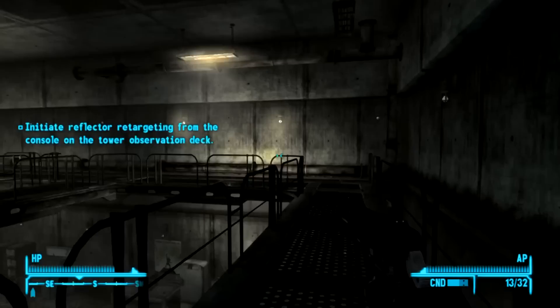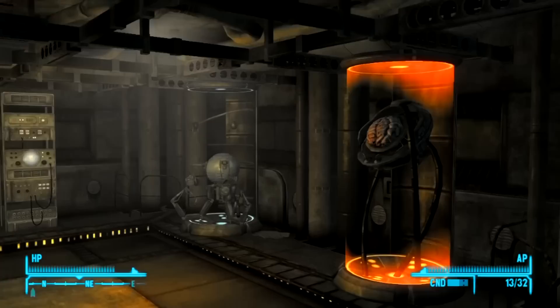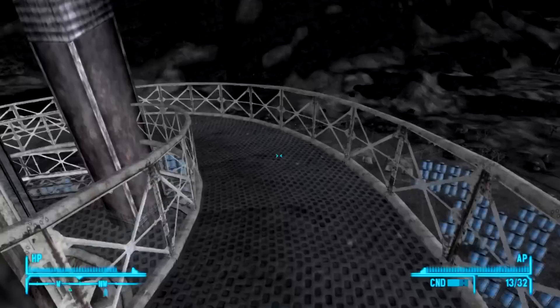Just follow the stairs until you see a door back here. Don't worry about the little robot — I don't think he's hostile. Walk through the door. It depends on what time it is. In order to activate this next part, you're going to have to wait until between 9 a.m. and 6 p.m.